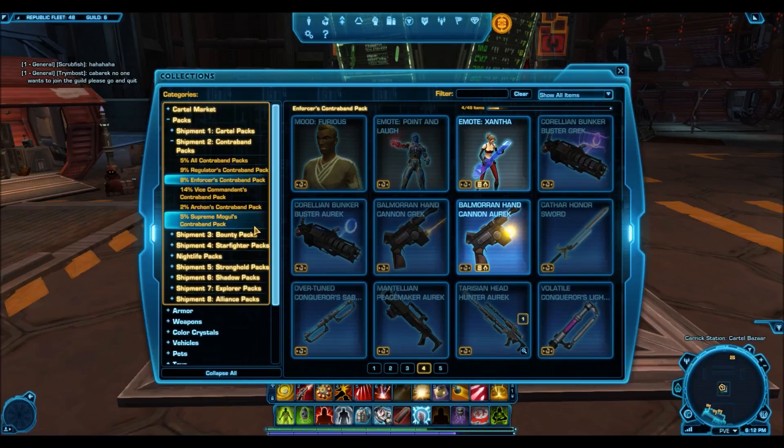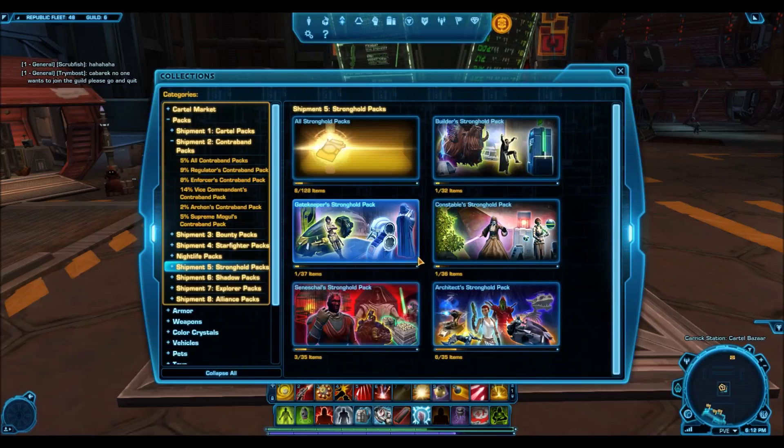Coming in at number two is the Dramatic Extrovert armor set. This is from the Starfighter packs — specifically the Dogfighter Starfighter packs.